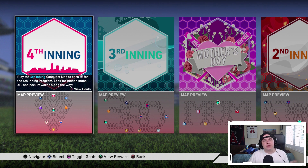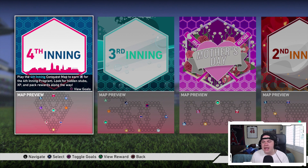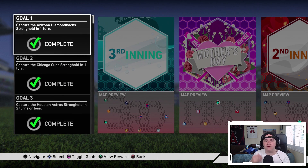You can win your 10 online games to get your 30 program stars there. And then of course with every new program we have a new conquest board, but this conquest board is just a little bit different than the other conquest boards we've had. This is the first conquest board in The Show 19 that actually involves a little bit of turn-based conquest.